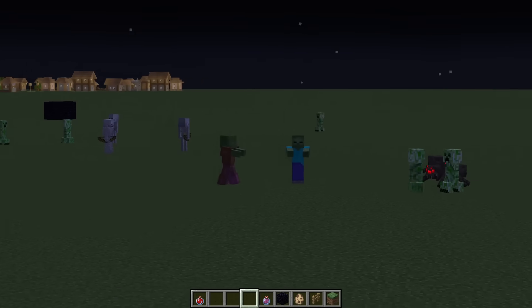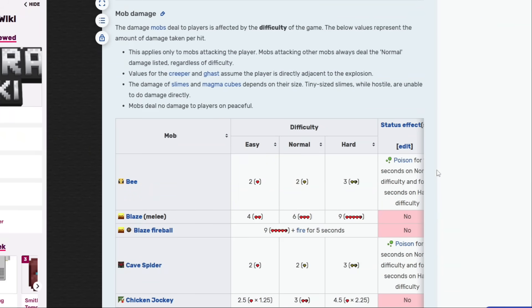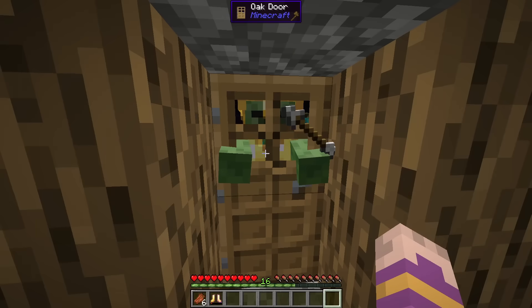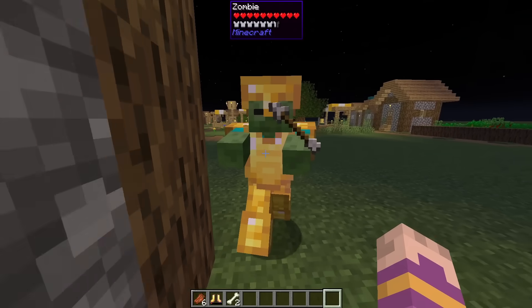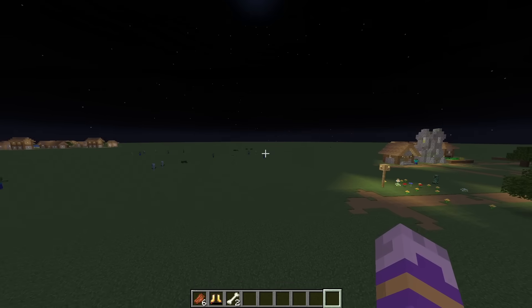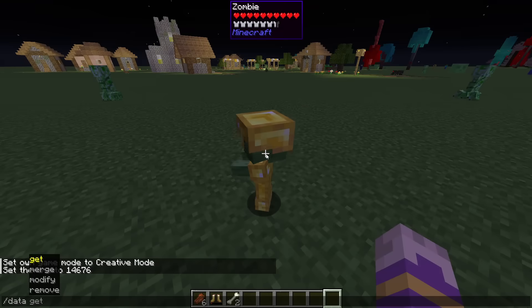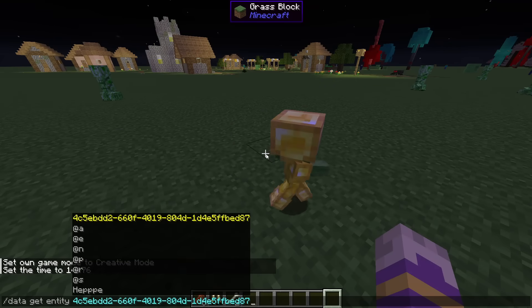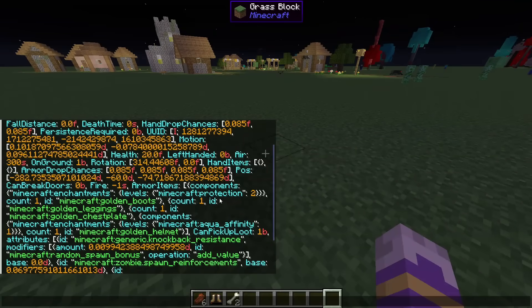What does the special multiplier actually change? It doesn't directly make mobs stronger — their damage is not affected, the changes are more mob-specific. For example, the chance of a mob wearing armor is equal to exactly special multiplier times 15%. If the special multiplier is equal to 0, then mobs cannot spawn with armor. Similarly with enchantments: for every item that a mob has, there's a special multiplier times 50% chance that the item will be enchanted.